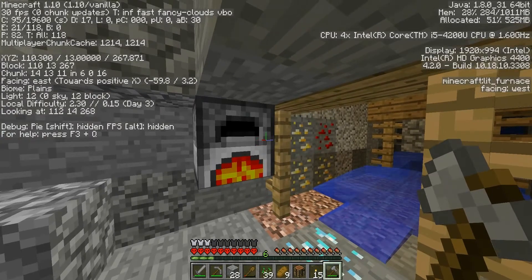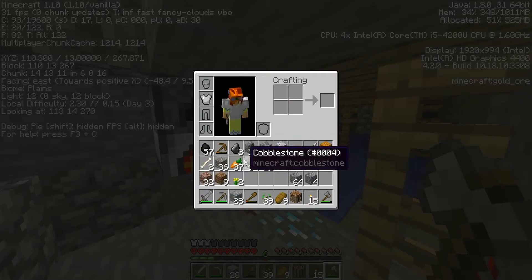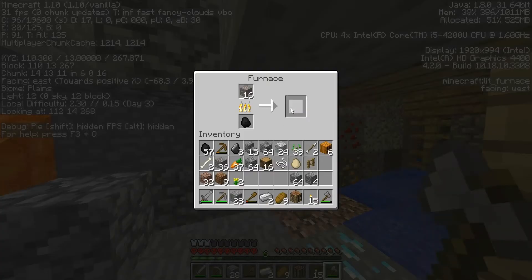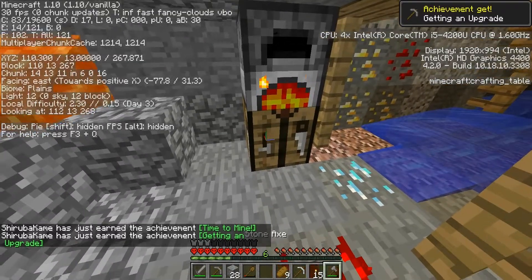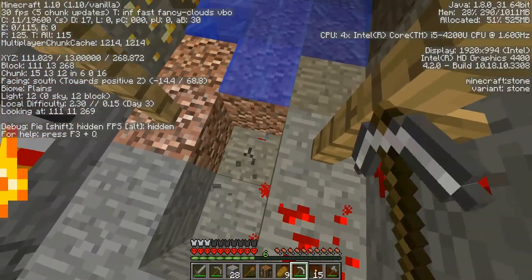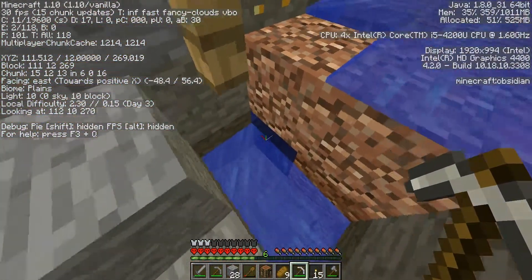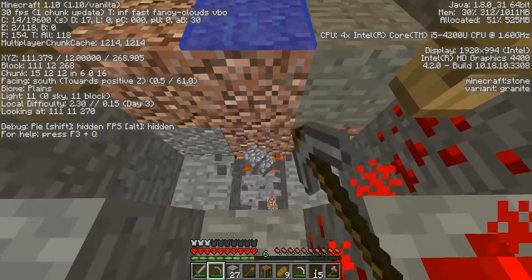We must have a zombie spawner nearby — so now we know what's causing the zombie sieges. We are not going to stay down here because this is obviously going to be a bad scene, but we are not leaving without them diamonds. I only get one diamond — seriously, it's not even enough to make a sword. Really? That's all we get out of that — one diamond. I can't believe we didn't get more diamonds in that.